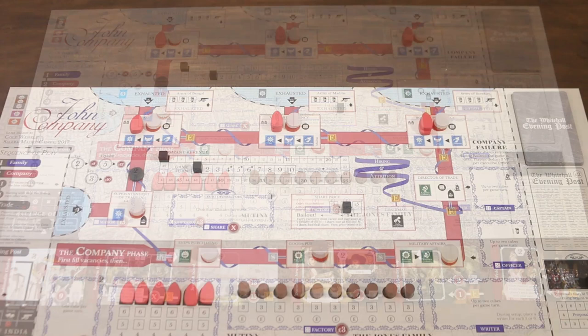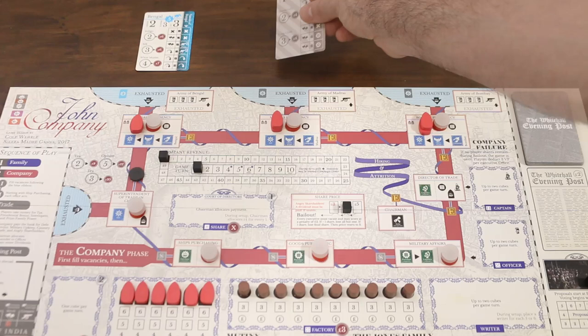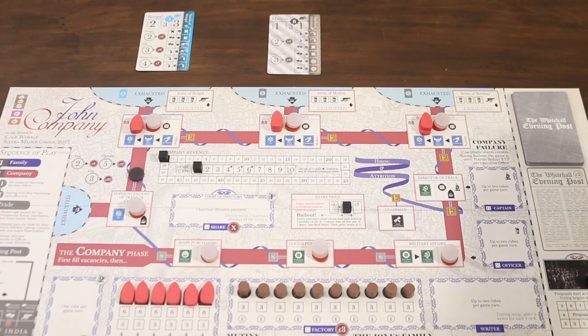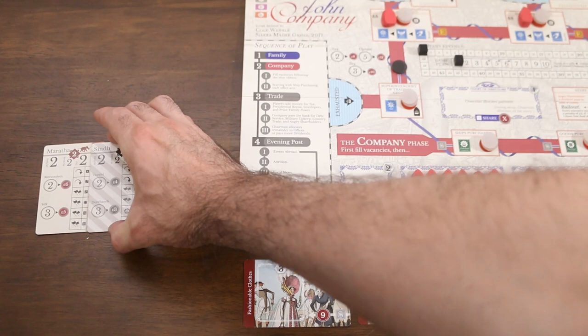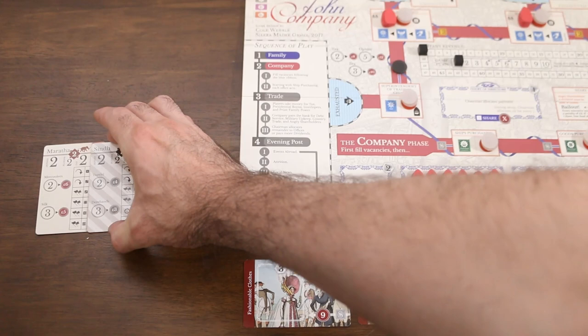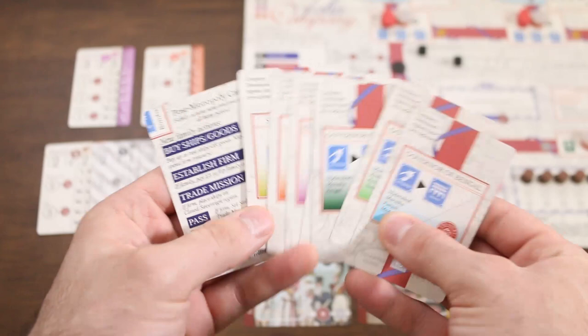For our early scenario we're going to place three open regions along the top of the board: Bengal above the Bengal Presidency on its prosperous side, Madras above the Madras Presidency on its depressed side, and Bombay above the Bombay Presidency on its depressed side. The rest we place off to the side as closed regions — Maratha on its prosperous side with Sindh dominating it on its depressed side, Punjab dominating Sindh, and Hyderabad and Mysore on their own on their prosperous sides. All that's left is to place the elephant, which in this scenario begins on Punjab.